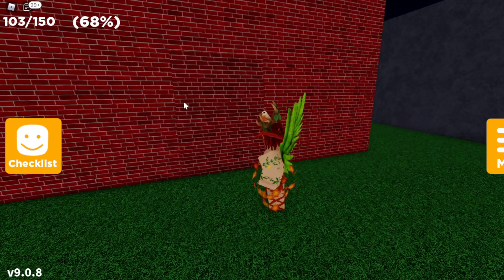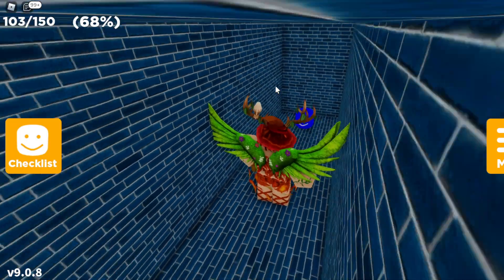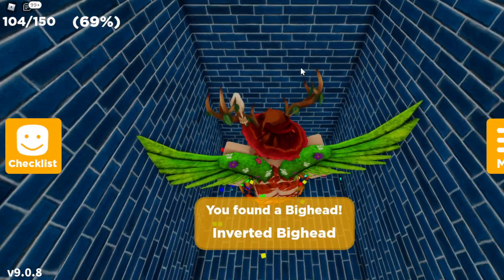On the back of the house there is a little door shape that looks a bit darker than the rest of the house. You can actually go through it — inside is the inverted big head in this blue hallway. Go ahead and touch it and you should get the inverted big head.